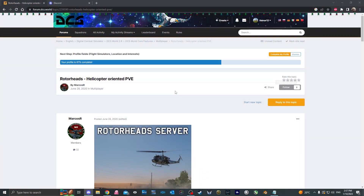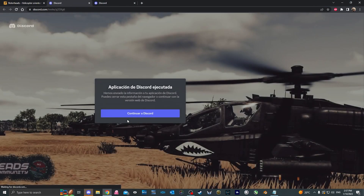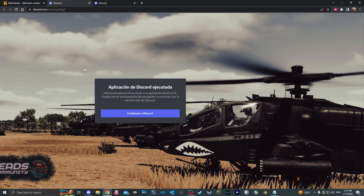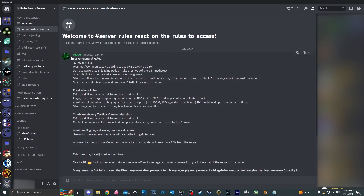The first thing you want to do is go to the link in the description, scroll down and locate the address of the Discord server and then click on it. This is going to prompt you to accept the Discord invite directly in Discord, which is going to automatically open Discord.